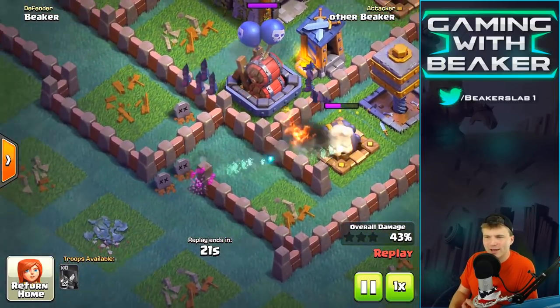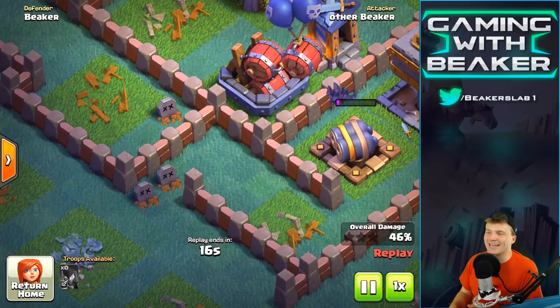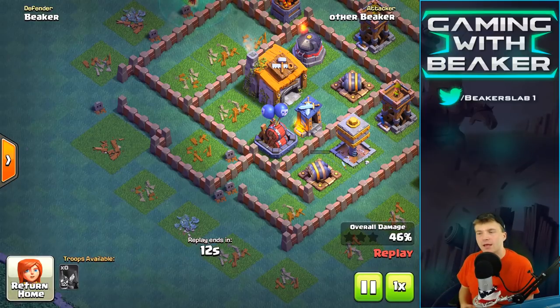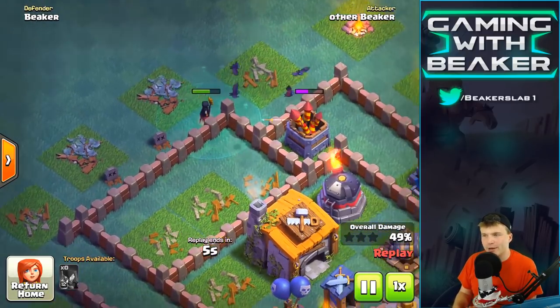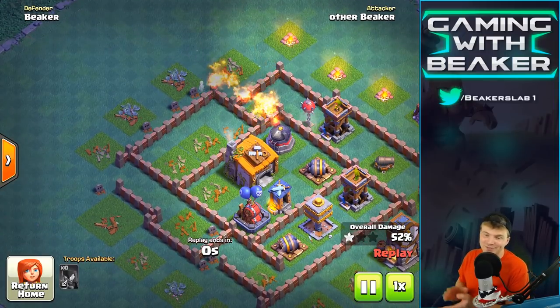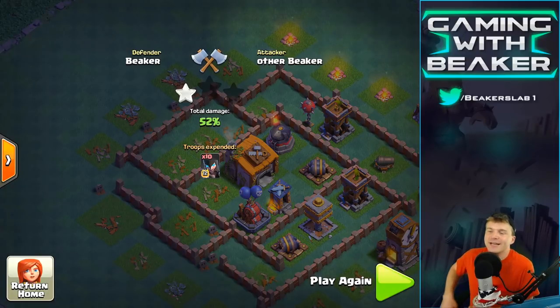The double cannon gets it in one — boom boom boom boom, killed a witch just like that. Good stuff, good job other Beaker. So 10 witches — not really a thing, I wouldn't say it should be a real strategy on its own. Other Beaker is attacking here and doing a really good job, just want to say really good job other Beaker, you done good.